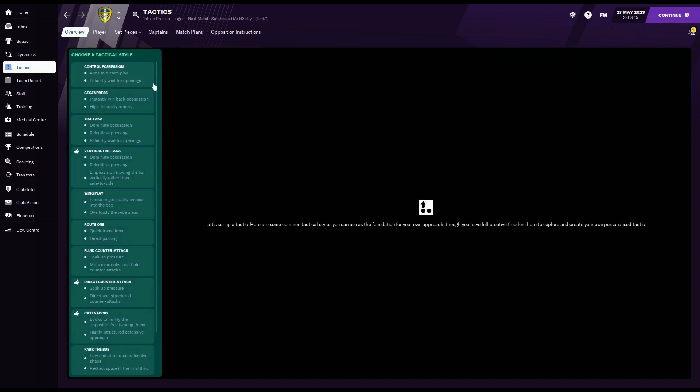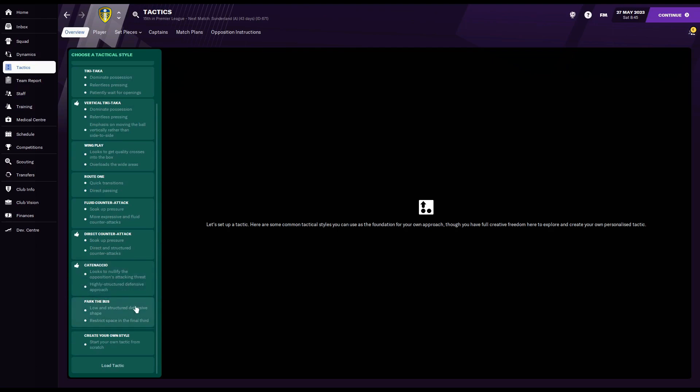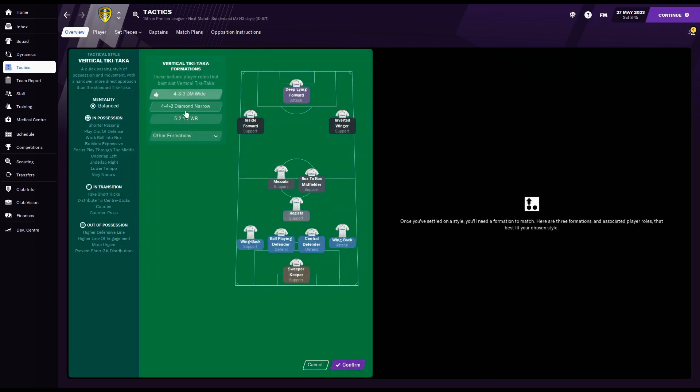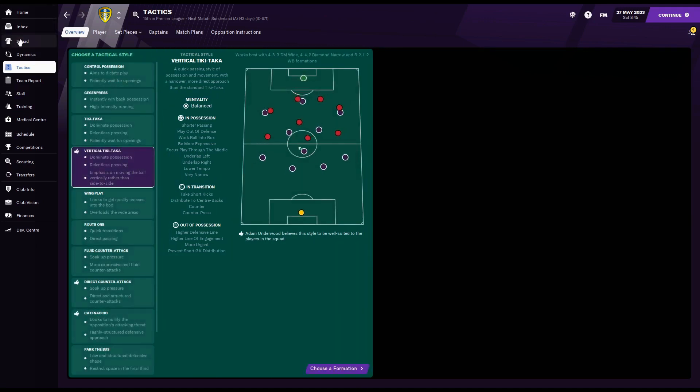Going into the tactics screen, you'll see the 'choose a tactical style' menu. It's recommending vertical tiki-taka, direct counter-attack, and catenaccio. Control possession helps with a possession-based game, gegenpress and tiki-taka suit an entertaining style, wing play and route one are very attacking, fluid counter-attacks are strong for counter-attacking football, and catenaccio and park the bus are for defensively solid football. Each style also recommends a formation — for example, vertical tiki-taka recommends the 4-3-3 with a defensive midfielder.